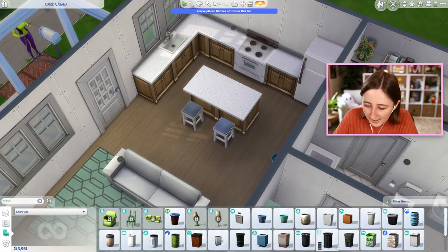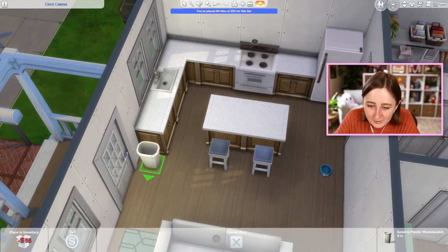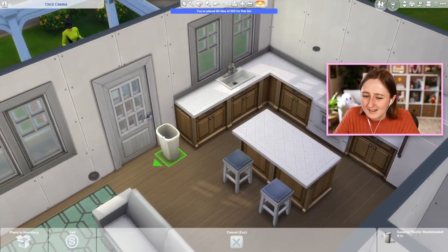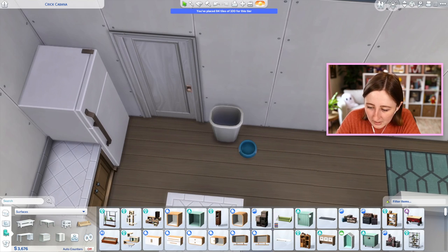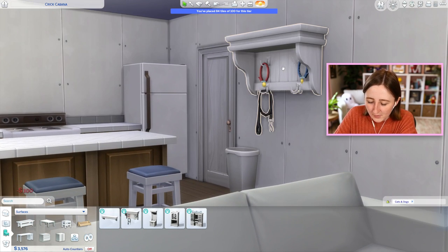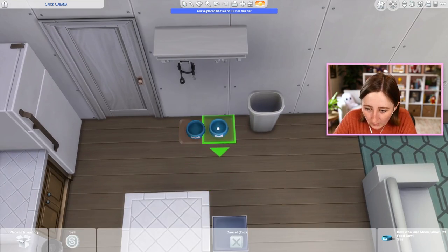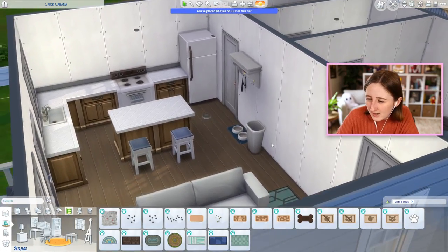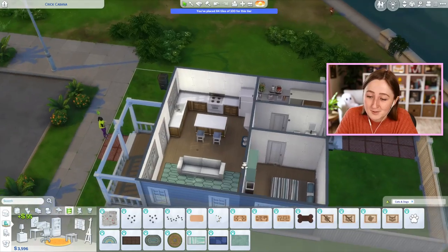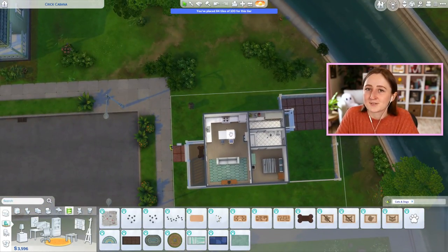I also need a trash can — we're gonna need one of those outside. I should probably put one inside, I just don't really want to. I don't really want to have a trash can next to the front door like that. Maybe I could put it over here. And there is that super cute shelf from Cats and Dogs. Maybe I could do the shelf and the little bowls below it, like a little pet corner. I might honestly just not put a trash can — I'm the type to just not bother with that in my builds. They've got a trash can outside, it's fine.